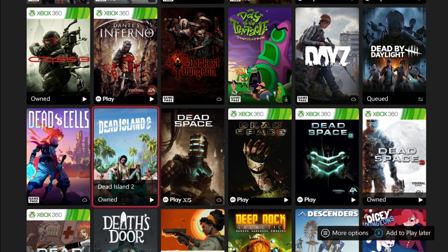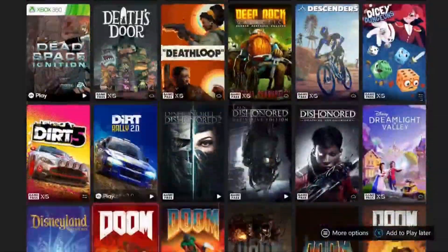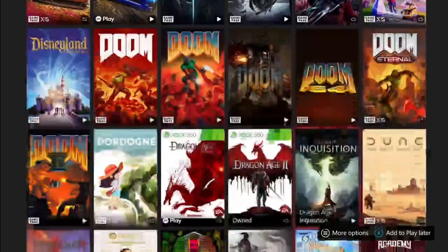Next I just want to mention Dead Island 2 — very fun game and very new to Game Pass. I just got all the achievements in this yesterday, pretty great game. Next we got Doom 64. Unfortunately all the other Doom games take like 50 hours to complete, but this game has a cheat code you can put in and you can get it done in probably an hour and a half. Doom is a pretty fun game on its own.